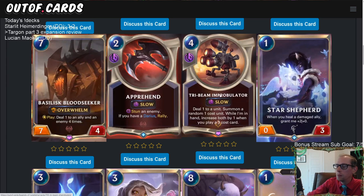Play two 3-cost cards and now it deals 3 and summons a random 3-cost unit — that is amazing for 4 spell mana. This card is going to be sneaky good. I like this one — definitely a card I'm excited to try. You just need to build around 3-cost cards, and there are a lot of good ones. Puffcat Peddler is a great example — could combine Puffcat Peddler and Improbulator quite a bit.